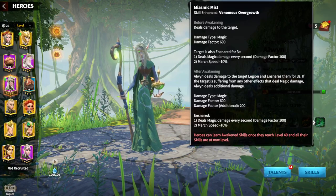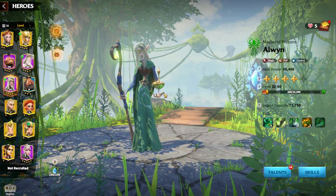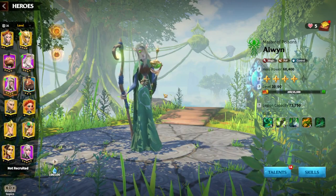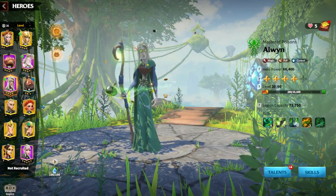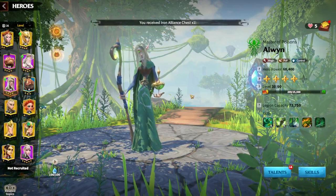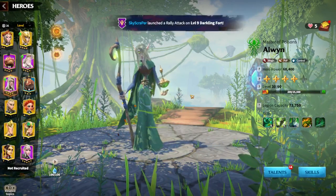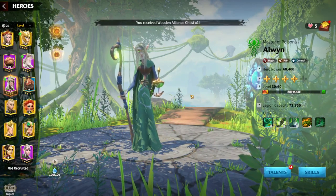So essentially this hero makes your legion more tanky, and all you need to do is attack as many legions as possible on the battlefield so you spread poison damage across many enemies. Why did Alwin get popular? In my opinion, simply because of the poison ticking damage — in wars against multiple alliances, people tend to stick together and you end up spreading poison to 10-15 legions, generating a lot of merits.